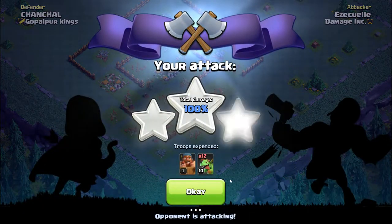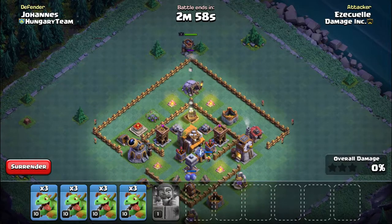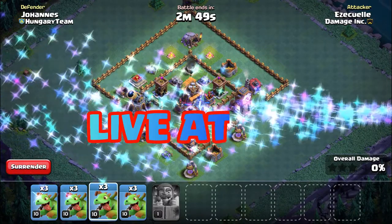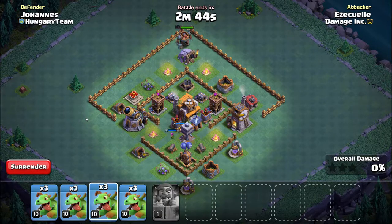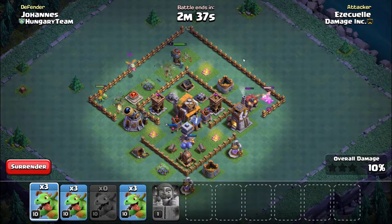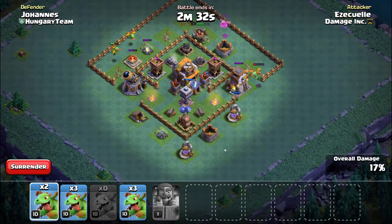These are pretty potent attacks. When you have three baby dragons to start you're only getting 12 total, and you have six left over — that's half your army remaining at the end of the attack. Note that these are not the same bases over and over; these are different people building the same base design, which is one of the things I've warned people about.